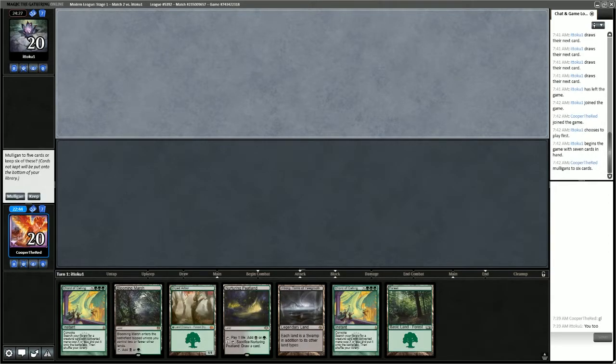This 6-card hand isn't much better. Looks like our opponent has kept on 7. We have Dryad Arbor and a pair of Chords of Calling — yeah, this is really not good. Let's mulligan again. I think a random 5 is going to be better than this 6.